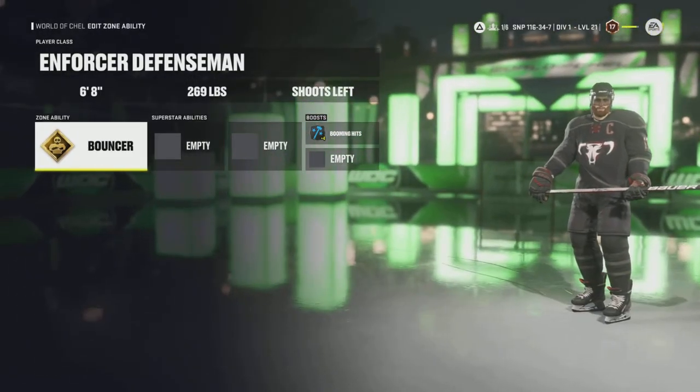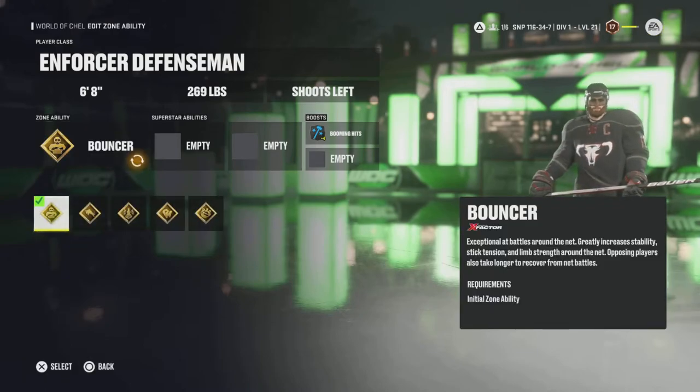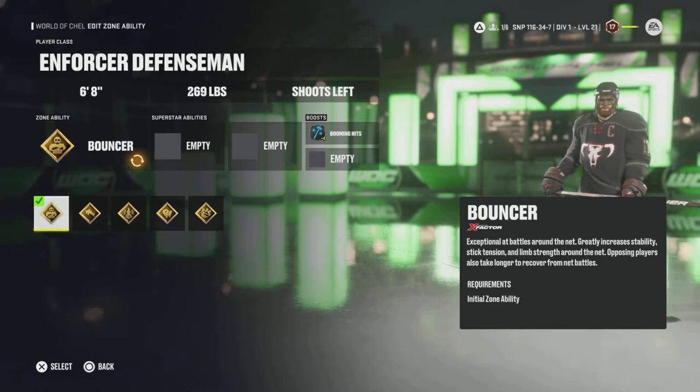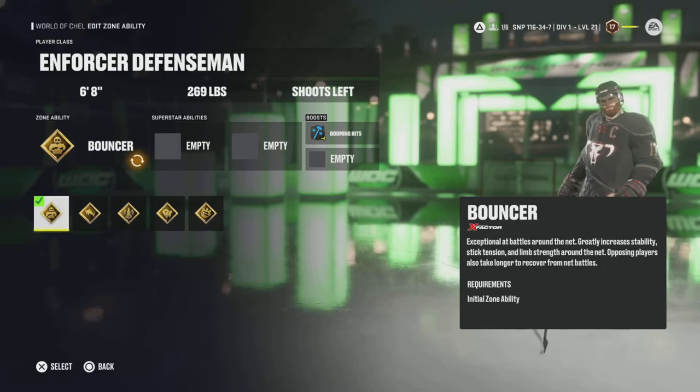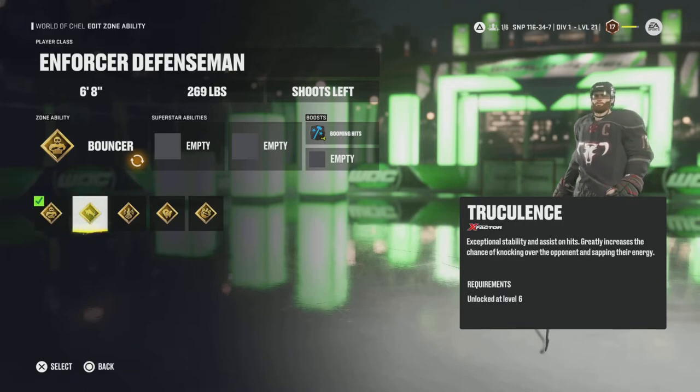Back to the Enforcer Defenseman zone abilities. Bouncer — we talked about this one. Exceptional at battles around the net, greatly increases stability, stick tension, and limb strength around the net. Opposing players also take longer to recover from net battles. It's a solid ability for defensemen, especially if you're tying up — you tie them up, leave them, and they're still sitting there for a little bit.